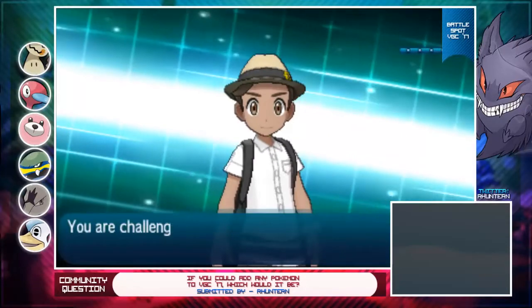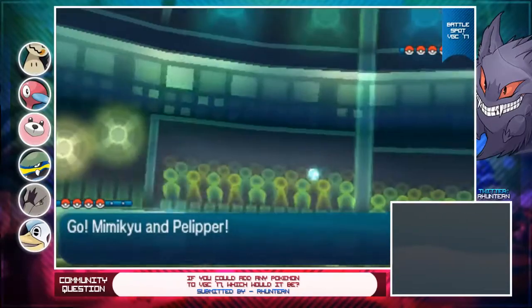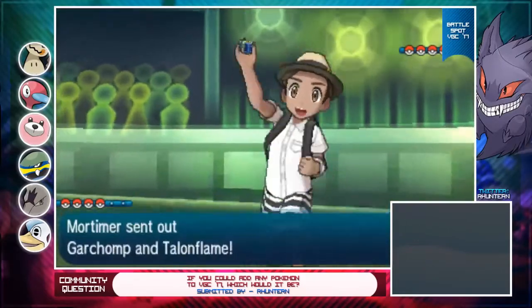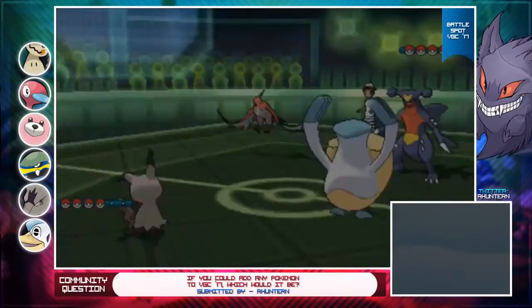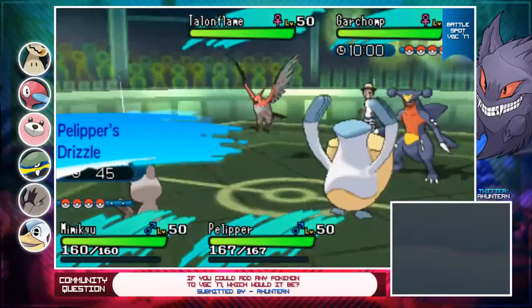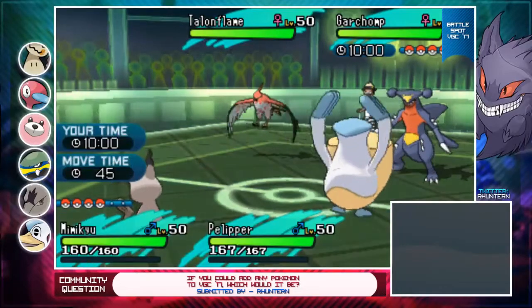If he does start Tapu Koko and Garchomp, he might go for Disquake, but he's not going to go for Disquake unless the Koko has an Air Bloom, which is kind of a waste on Tapu Koko. We see Garchomp and Talonflame - I'm actually pretty happy about that. I'm just going to assume he's going to go for Rock Slide.